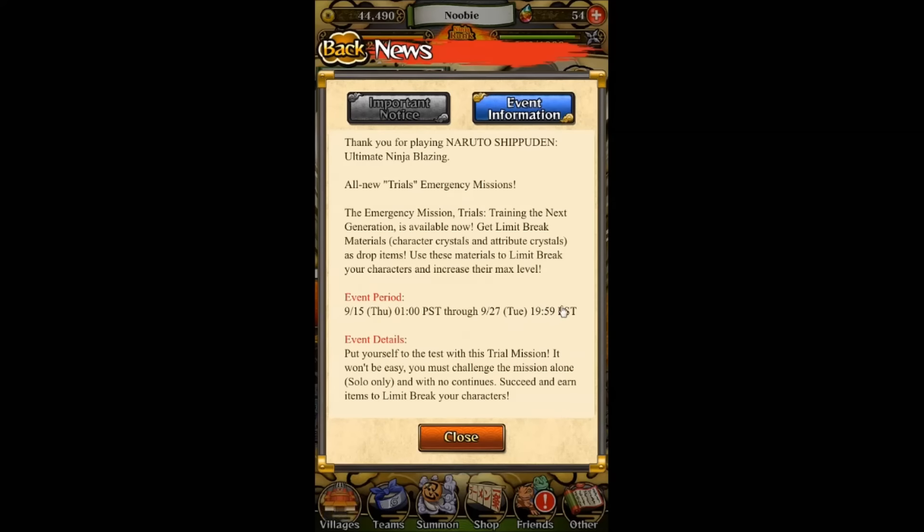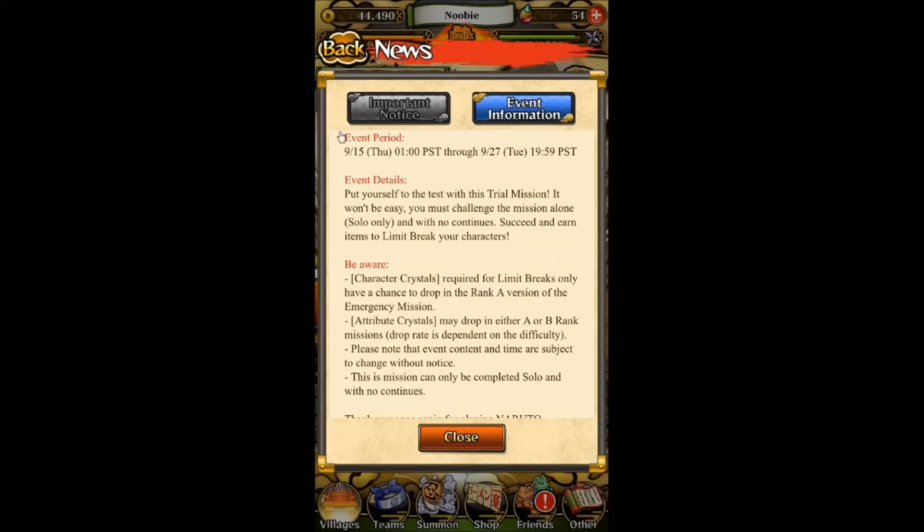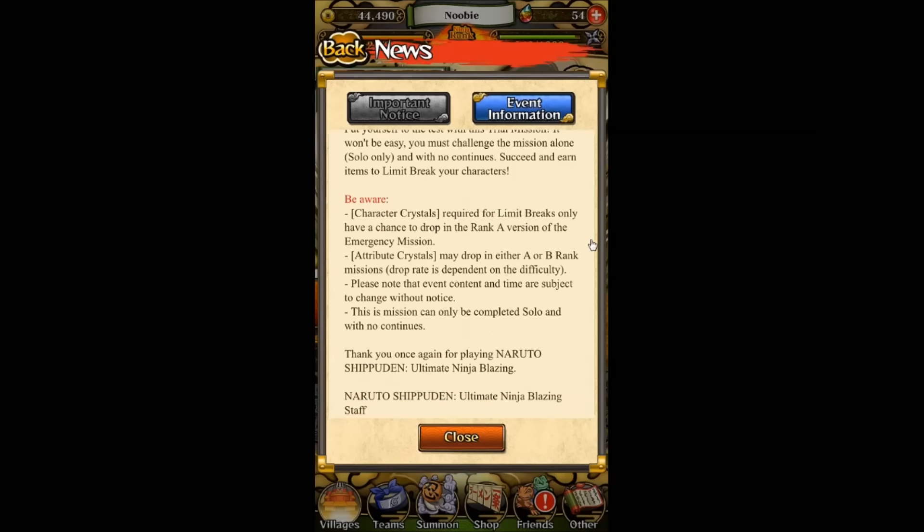During this event period, you can only do solo missions — meaning no multiplayer missions. There's only A rank or B rank for this mission. One of the special crystals required for limit breaks — the character crystals — only has a chance to drop in the rank A version of the emergency mission. Rank B does not drop character crystals. It only drops the attribute crystal.